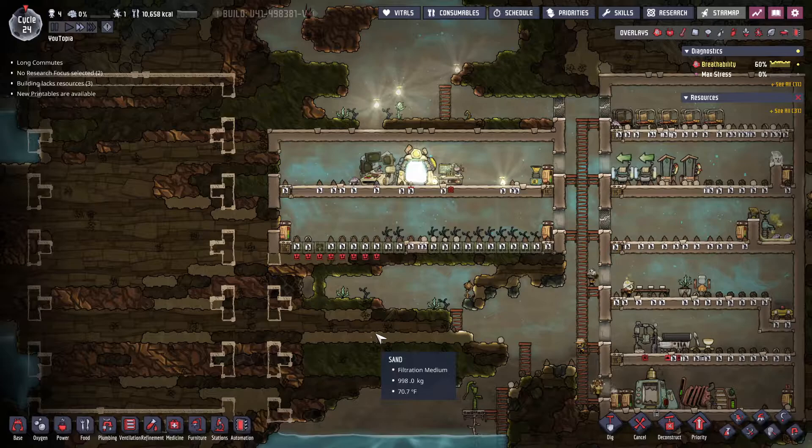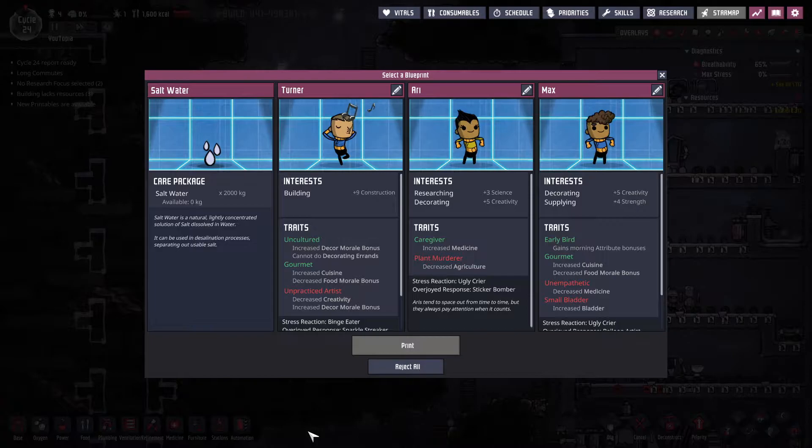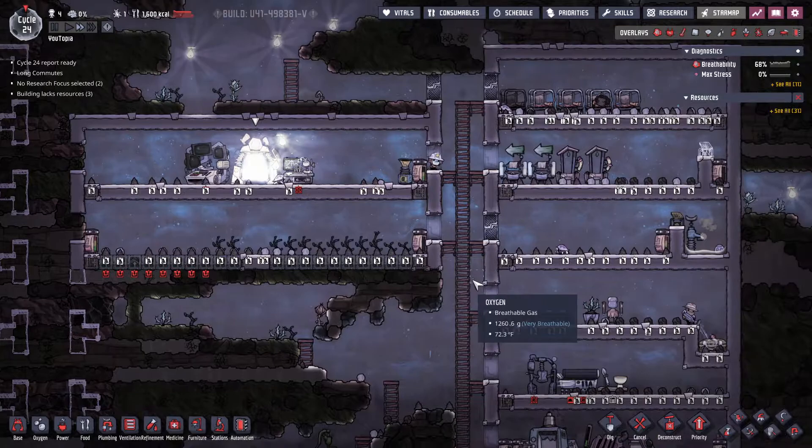I have that in mind and I've started planning where I want a water tank down here at the bottom. We don't want salt water yet. We're going to say we don't want a new person because our calories aren't doing great, so we're going to reject all.